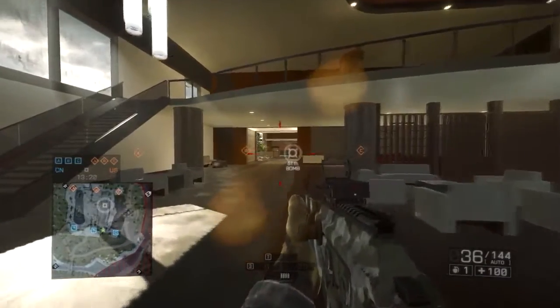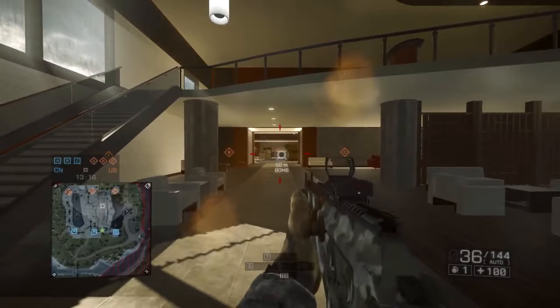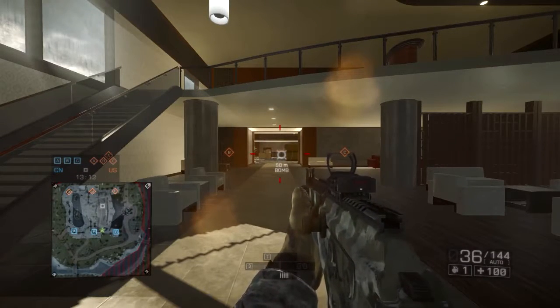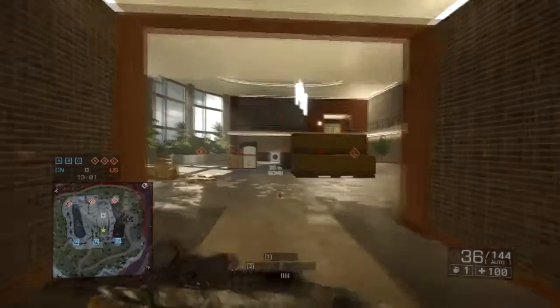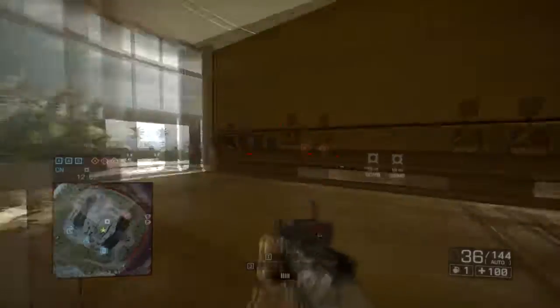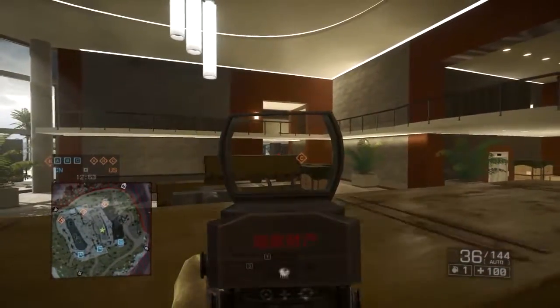The second area you would like to cover is the building itself. On Hainan Resort, building control is very important because it basically overlooks all the bomb sites and you have a lot of cover to move from or move behind. One of the first areas you want to cover is the bottom floor with one person moving here, because the bomb does spawn right there. Making sure you have control here is essentially essential, and then covering all your friends from your position as well.